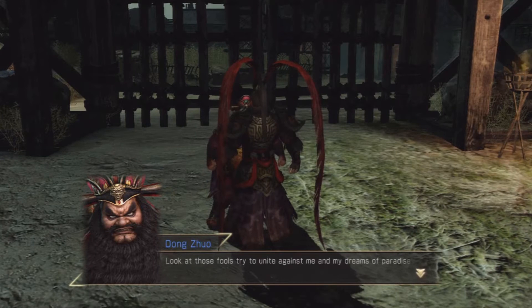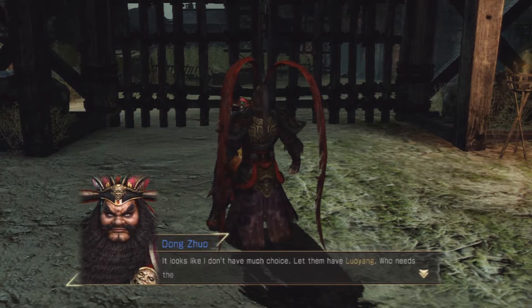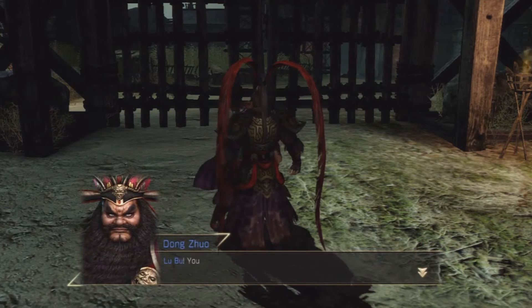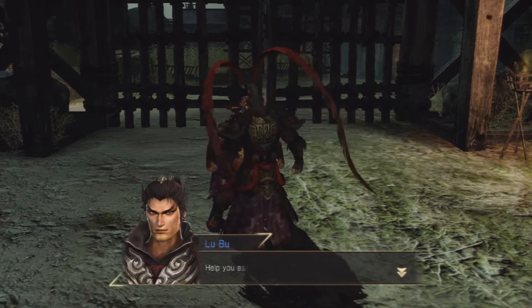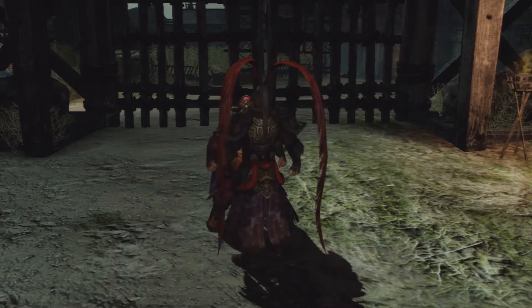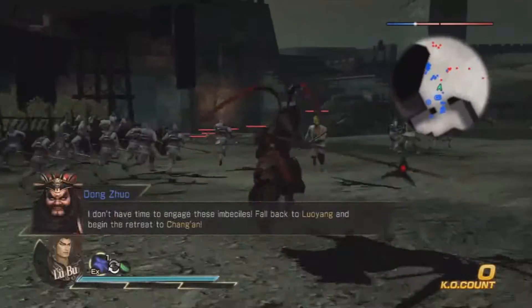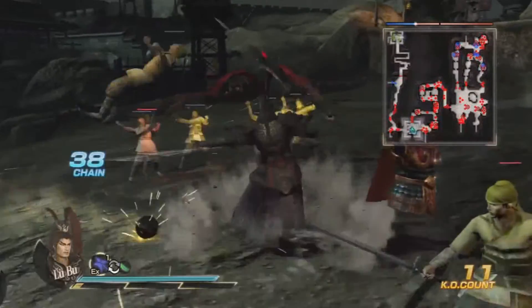Not going to talk to most of the camp anyway, let's get on with this. Look at those fools trying to unite against me and my dreams of paradise — they will pay. Let them have Luoyang, who needs the capital when you've got the emperor. Lu Bu, make sure you get us to Chang'an before they break through Hulao Gate. I'd rather fight at Hulao Gate. Shut up and do as I say — you will protect me. Fall back to Luoyang, I'll begin the retreat to Chang'an. Time to kick ass!